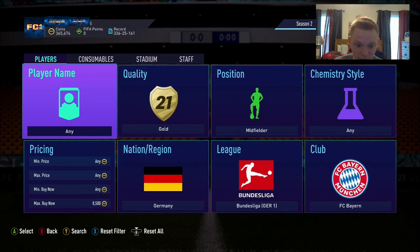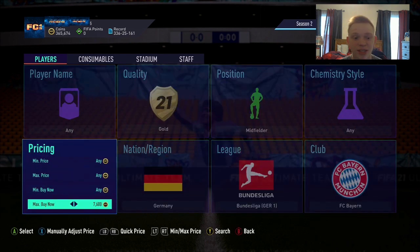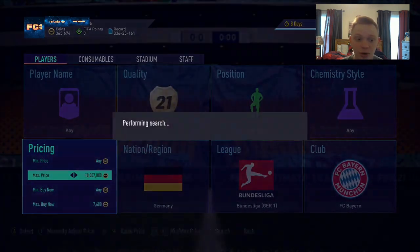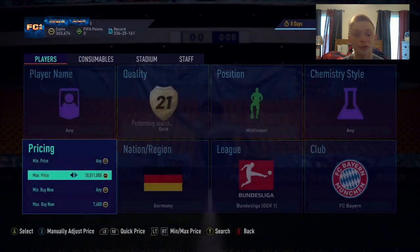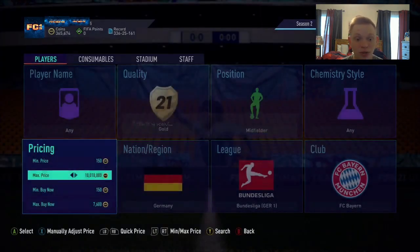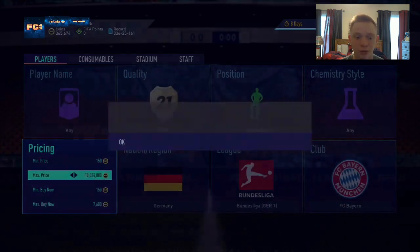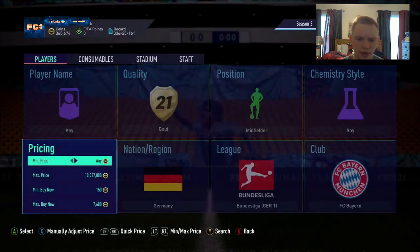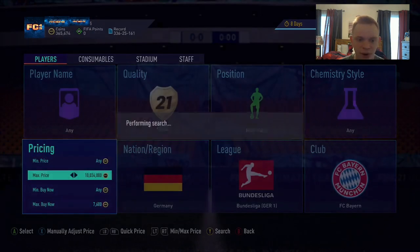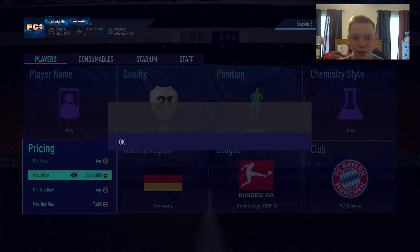Still a very good sniping filter nonetheless. Goretzka sells for about 8,300 to 8,500 coins. Let's say we're selling at 8,500 — you lose about 420 coins on tax, so we'll snipe at around 7,600 and make about 300 to 500 coins per card. This filter is cool because these are higher-end cards you can snipe cheaply. There are still a lot of cards in the filter so they pop up relatively quickly. We even picked up a Goretzka for 3k on a random Tuesday — it's a very solid filter.